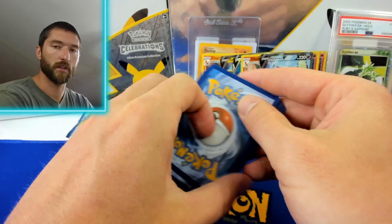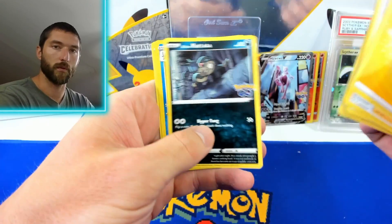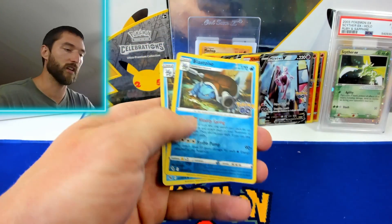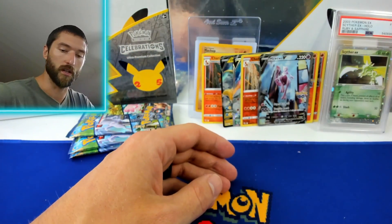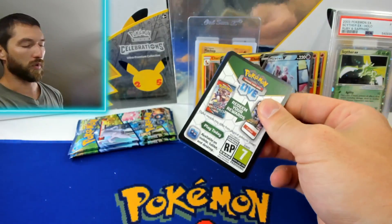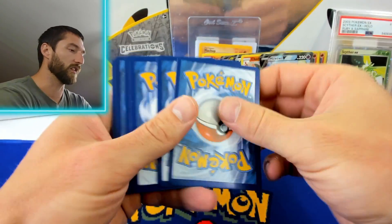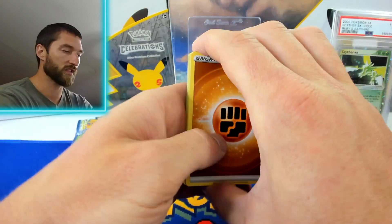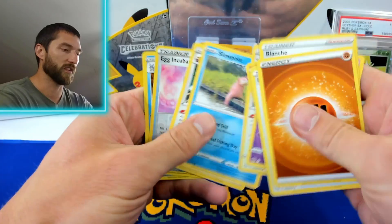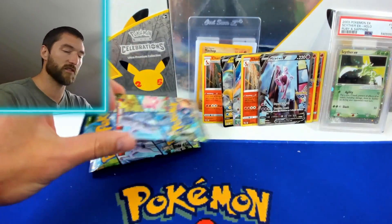I'm not sure about the reprints. I know they did reprint Primal Clash at the same time as — believe it or not, I heard someone say XY Base didn't get a reprint, but in fact it did get a small reprint. Primal Clash, Ancient Origins — I think that's separate from the time they did Roaring Skies, because the Roaring Skies reprint was standalone. Oh look, an upside down card — it's a Blanche. Maybe it's trying to tell us something about what we're going to get in these last two packs.